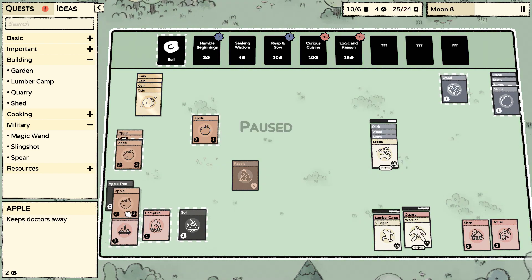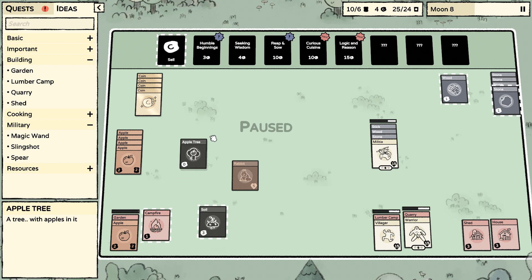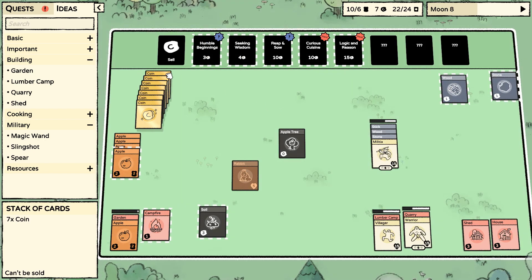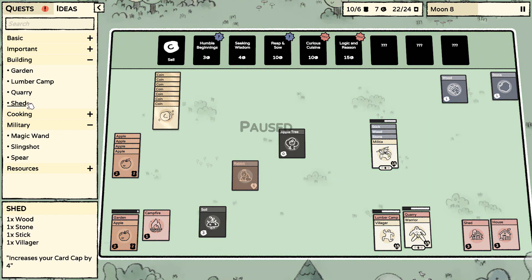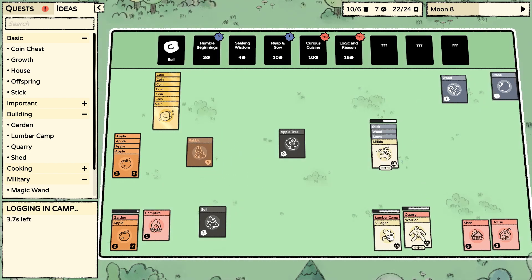It takes 30 seconds less than the soil to make a garden — good to know. We're gonna sell some of our stone. We have three, four, five, six, seven — we really need to get a coin chest. We need a coin and two wood.